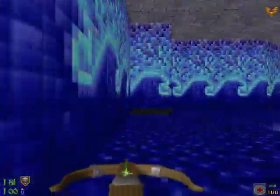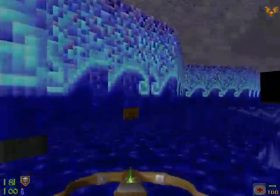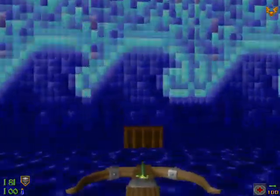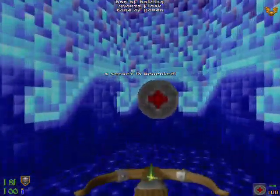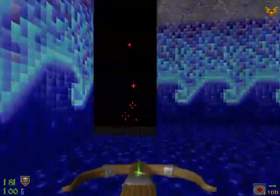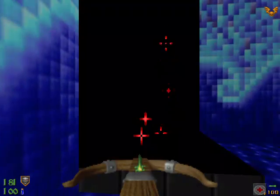Don't take that teleporter yet. There is one secret here we need to grab before we initiate our quest to find the Sparrow. You see right there with the grate on the bottom — it is not moving. That is your first secret. Go ahead and open it up for a backpack, a total of power, a chaos device, and a flask.